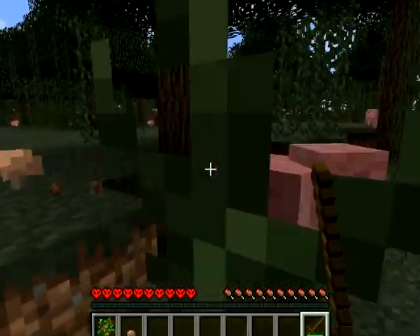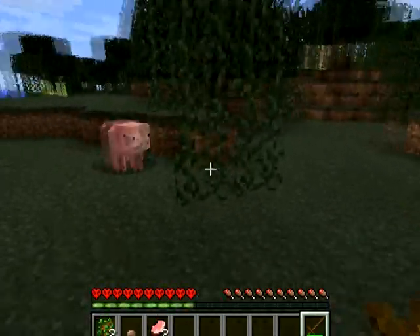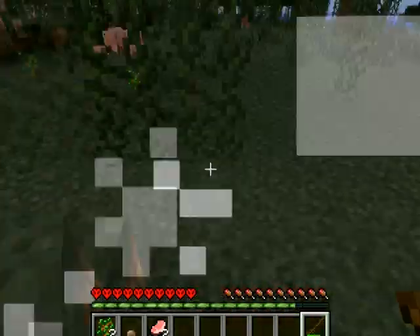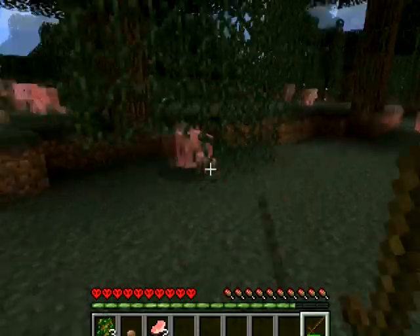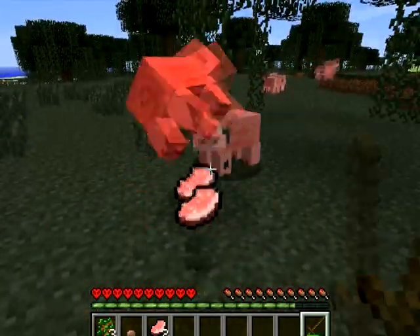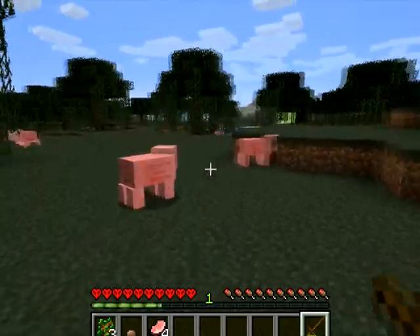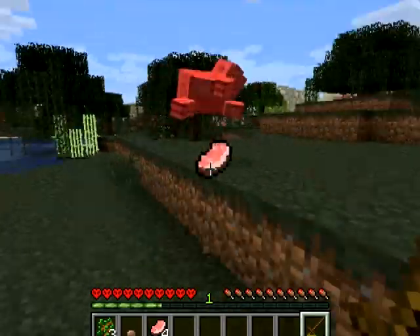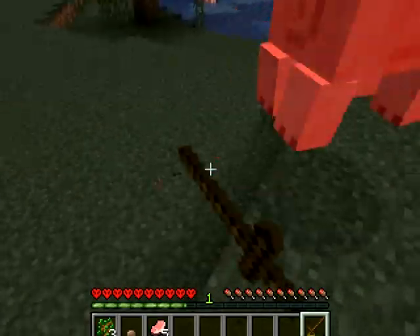Normalmente me suelo esperar a hacerme la espada de piedra porque si veis, esto no hace casi nada de daño. Vamos a coger por lo menos seis chuletas para no pasar hambre, ya que voy a intentar estar todo lo posible en la superficie, porque es donde menos probabilidades hay de que me salgan mobs. Salvo si me encuentro con un spawner — si me encuentro con uno, correré como alma que lleva el diablo.